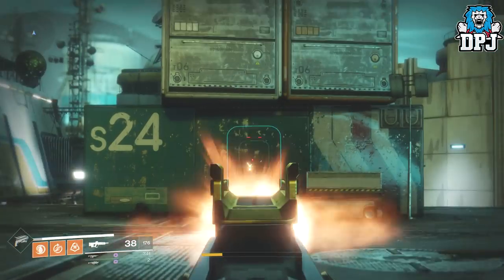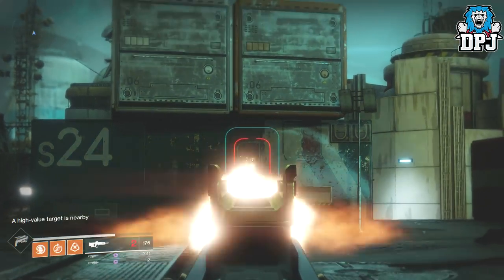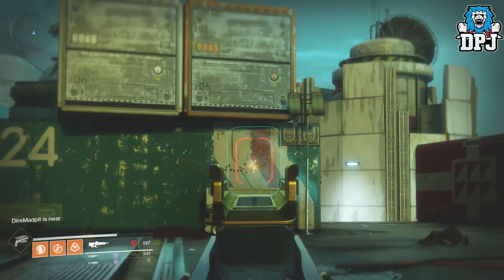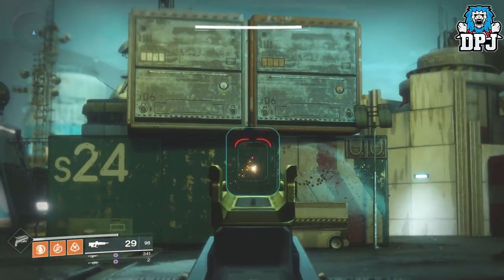A weapon like the Time War Inspire works wonders. If I take off both kinetic mods and aim at this wall and just spam the trigger, you can see the recoil — it's pulling to the right, clearly. There's no doubt about it, and that is not me controlling it; it is absolutely doing it itself.